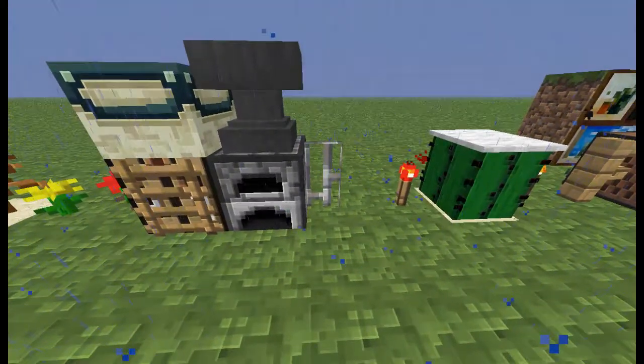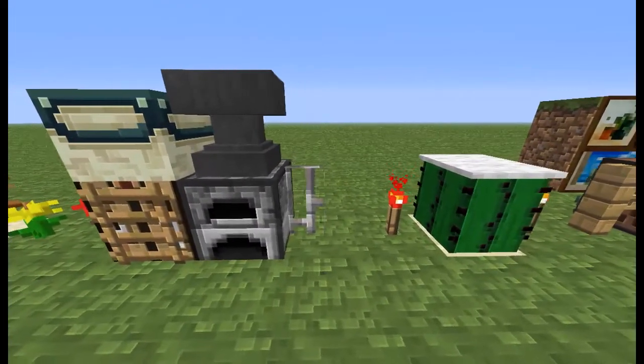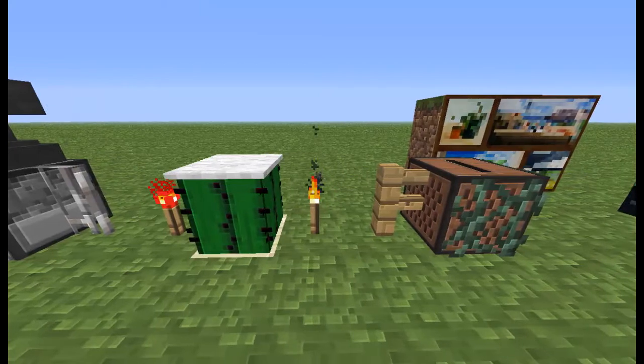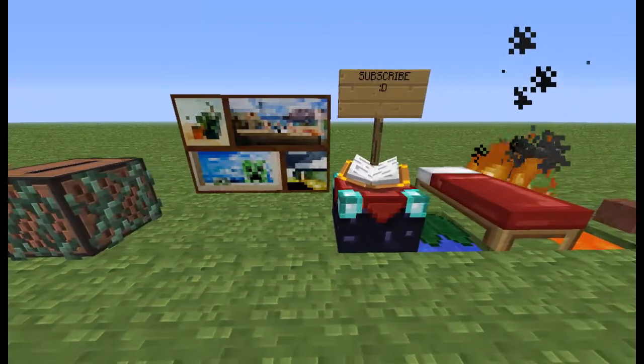This is my first video, so you guys can tell me what to improve. Here we have the iron bars, redstone torch, cactus with snow on top of it. That cactus is pimping. The torch, fence, vines, jukebox, paintings, sign.